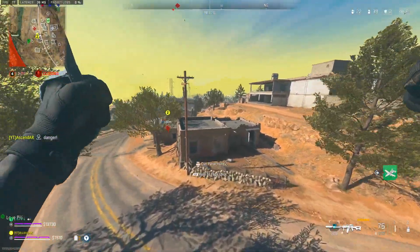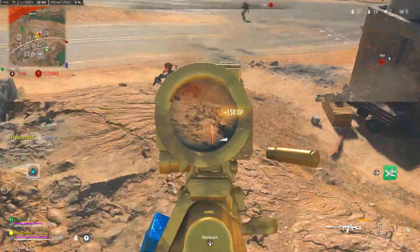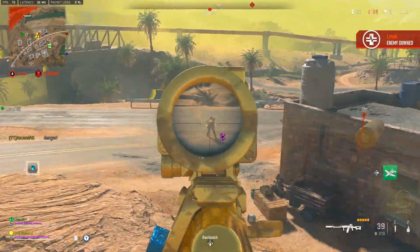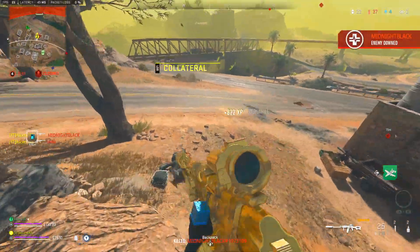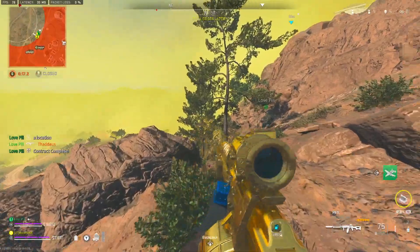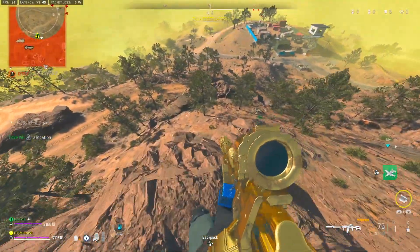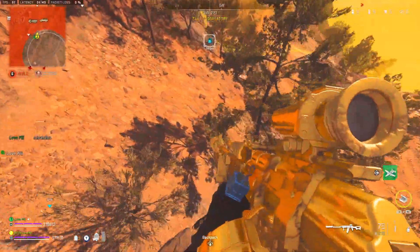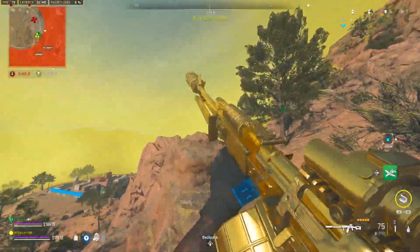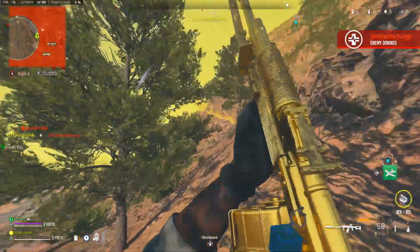The third best long range weapon is the RPK. It has the same fire rate and time to kill as the Kastov at 600 milliseconds for players with three plates at long range. But why did I rank it one spot higher? It has more range and less recoil — it's just easier to use with the same TTK benefits. The only con is slower mobility, but one giant bright spot is that the reload time is incredibly fast for a light machine gun at 4.9 seconds with the base mag being 75 rounds.